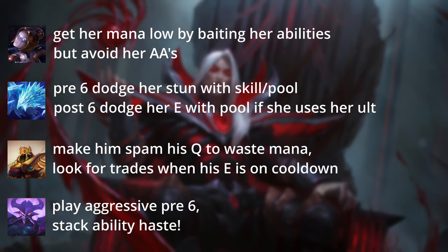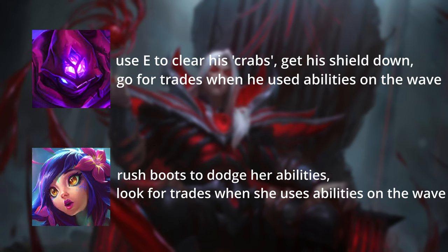Next up we have Kassadin. Don't forget to rush Fiendish Codex — Ability Haste is extremely important in this matchup. Try to slow push him before he reaches level 6 and poke him under tower. After level 6 the matchup becomes very Kassadin-favoured, so keep in mind this is a ban-worthy champion. Next up we have Malzahar. Use your E to clear his voidlings. By doing that you can try to match his wave clear. Try to get his shield down as much as possible and look for trades when he uses abilities to push the wave. Once again rush Fiendish Codex and go Phase Rush.